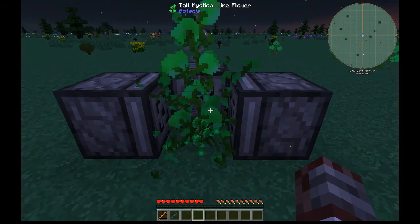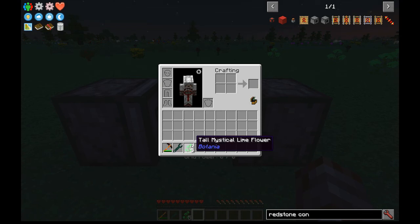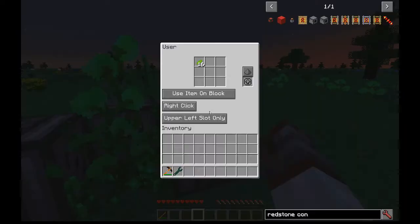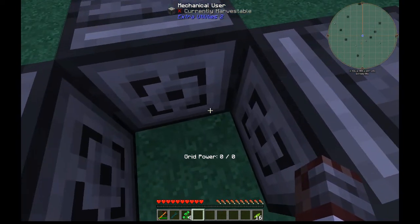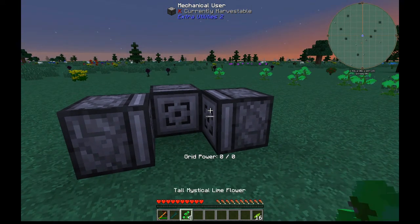Put in the petals and it automatically plants, grows, and shears the petals into tall flowers. We started with one flower — two petals — and now we're already up to 20. You can plant these again and they'll multiply by four again. You also either need to stand here or use your favorite item collecting method such as a vacuum hopper to actually collect the flowers.